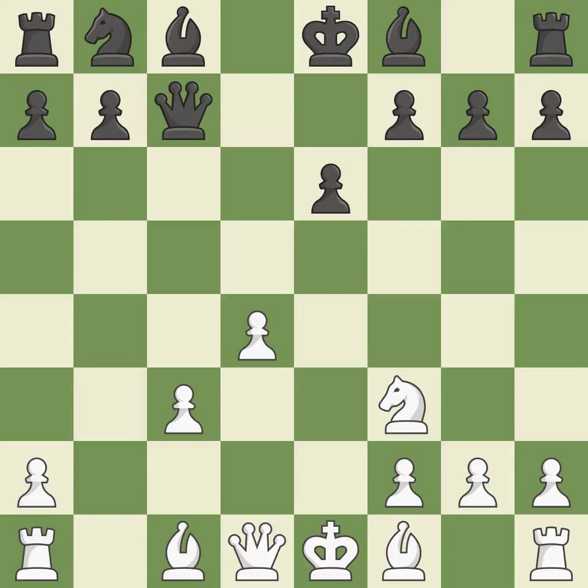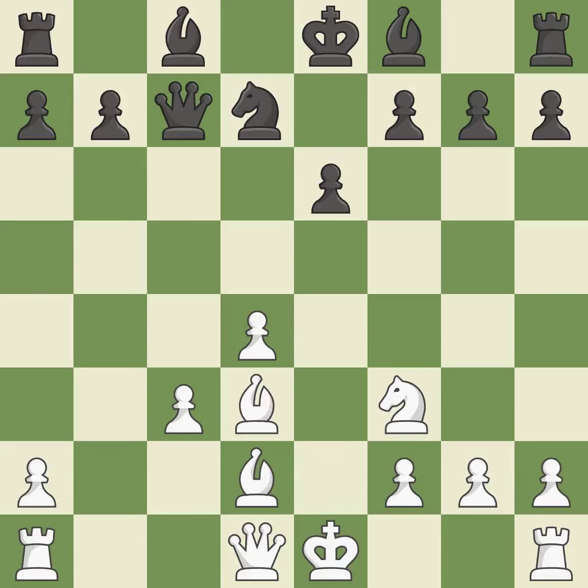By doing this, the queen moves off its starting square and into the action — quite good. This defends the attacked pawn. A knight moves out of its starting square and into the action — quite good. A bishop moves out of its starting square and into the action — quite good. Among the best actions.